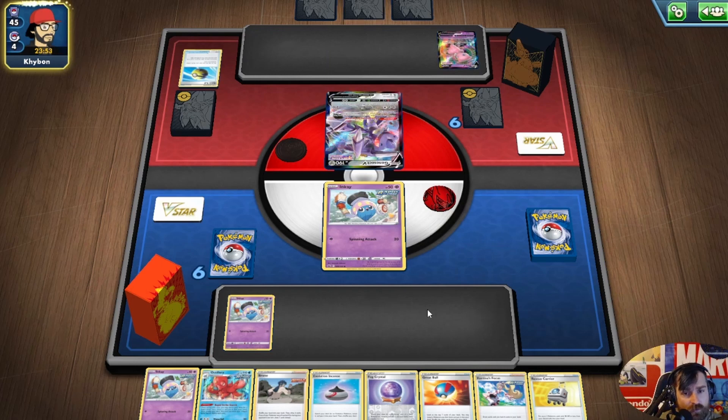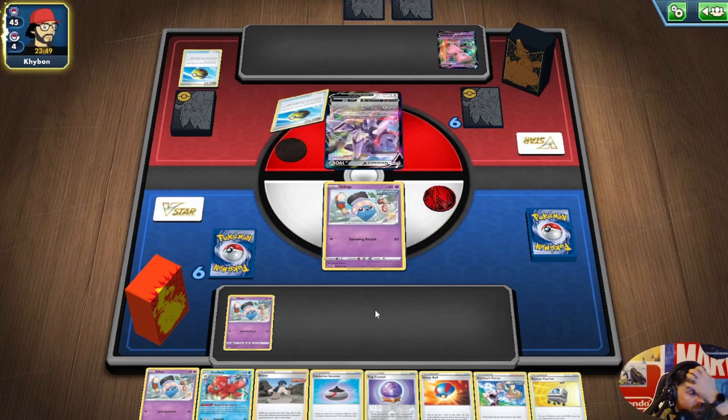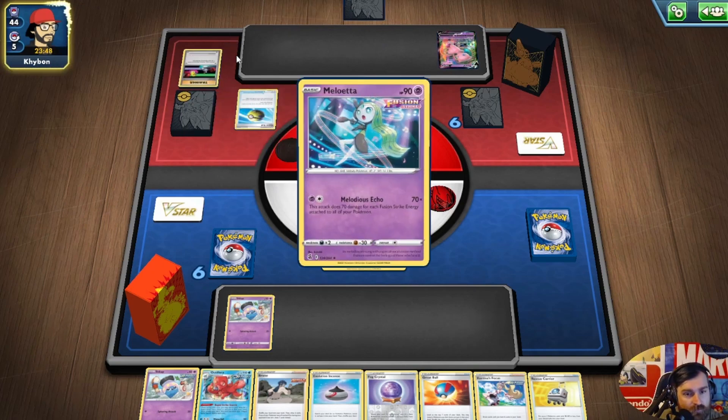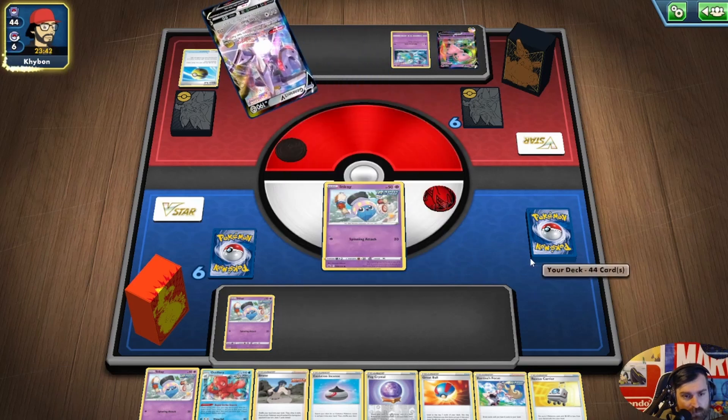He's playing the Peony build, which means he probably has access to Cross Switchers and things like that — definitely not the more popular build, but it's super strong regardless.